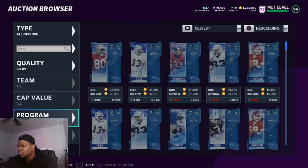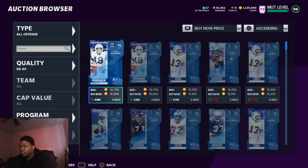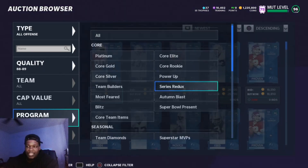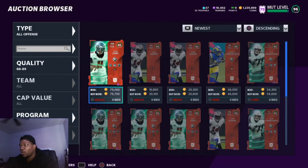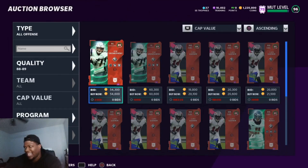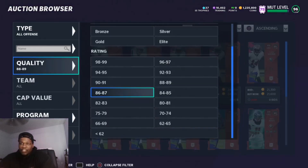Legends is also a fire filter — a lot of these cards go into sets just like Team of the Week cards, so there's a lot of profit there. Series Redux is fire too if you want to go all offense or all defense. Personally, Series Redux cards don't really get hot until you get to about 90 through 91s, but you can look at Series Redux and find a couple cards in this filter.